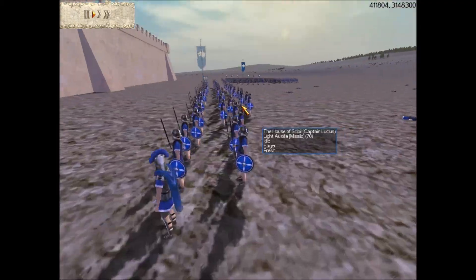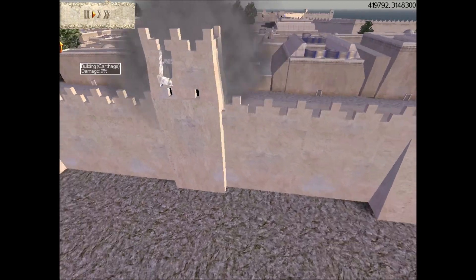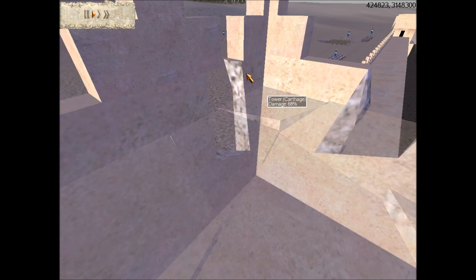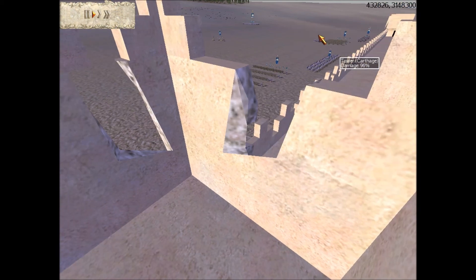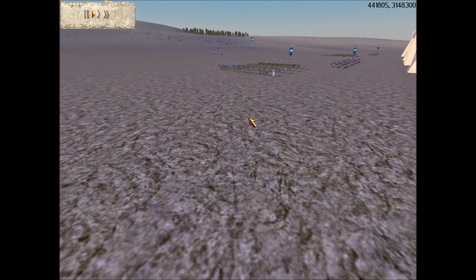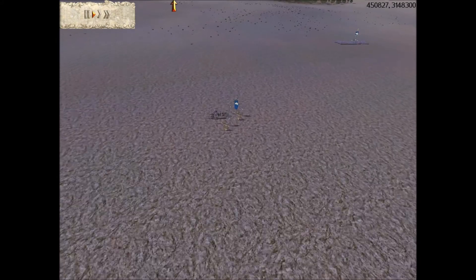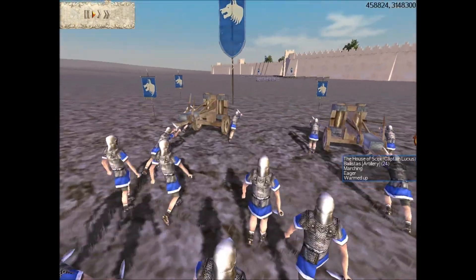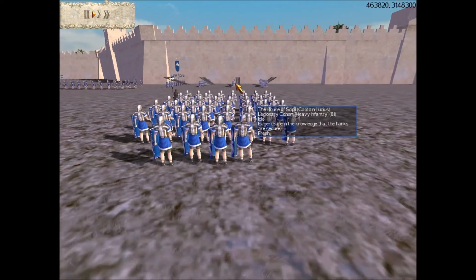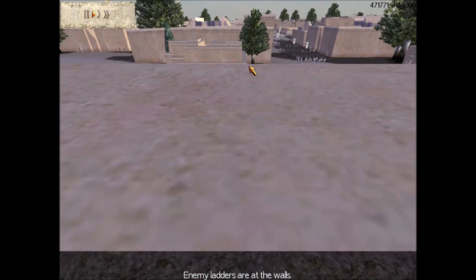The first battle was at Trebia, after Hannibal directly crossed the Alps. He was a little upset because he lost all his siege equipment and couldn't really take Rome, which was his initial goal. He used his Numidian cavalry, ambushed and flanked the Romans, and they were scared. That was their first taste of a really bitter defeat since fighting the Samnite Wars — a rare occurrence for them to lose that badly.